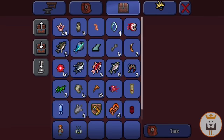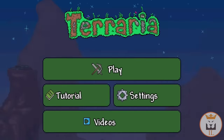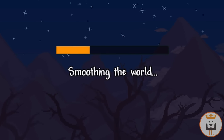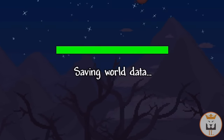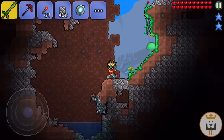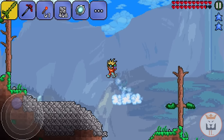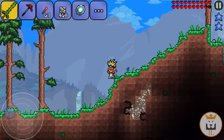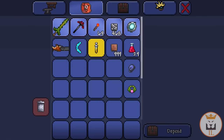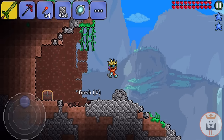Looks like in order to find the aglet we're going to have to go explore a little bit. We'll name this world 'delete' and go ahead and look at all the surface chests. This isn't cheating — it's just me going in new worlds. I'll look at all the surface chests because there's always going to be wooden chests here and it is a really common item. Just so you guys know I'm not cheating, we won't take anything from the chest except an aglet if we find one.